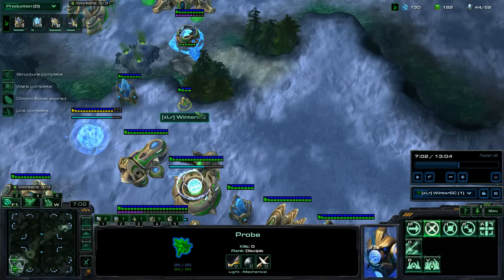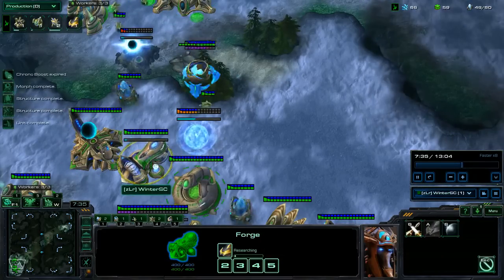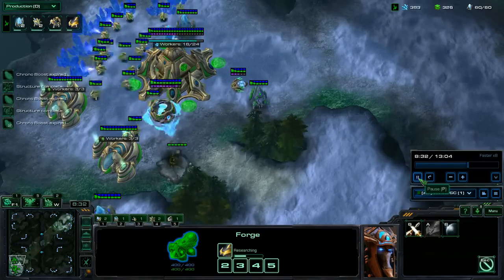After the first Sentry, once you have 200 gas and 200 minerals, making a Robotics Bay to produce Colossus, and then the next 100 gas goes into +1 armor, so later on you'll have a lot of armor for those Chargelots to really win the game.